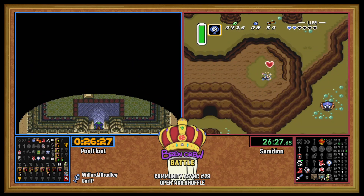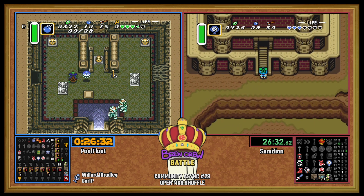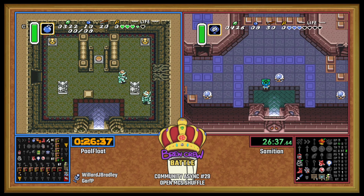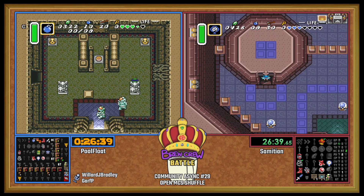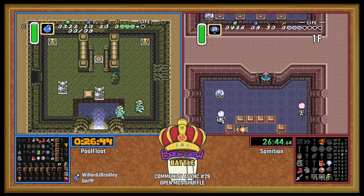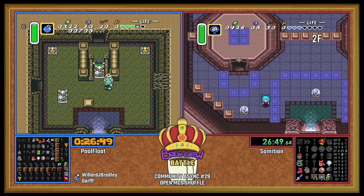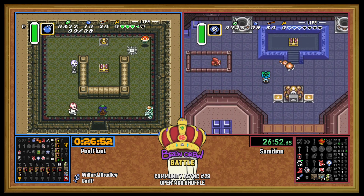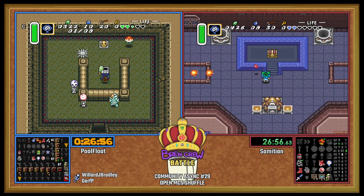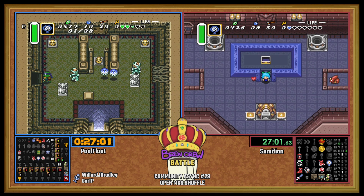Skull Woods for PoolFloat. Sam's gonna dip into Tower of Hera — he could get the big key and actually be able to beat this dungeon. 300 bucks in Skull Woods! Ether Medallion! Interesting.